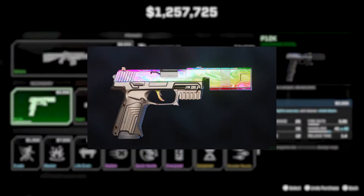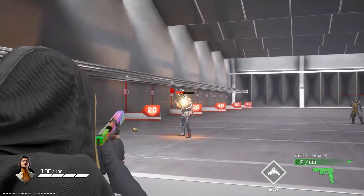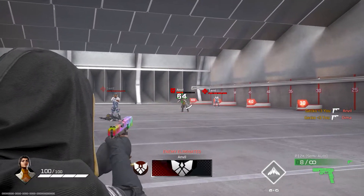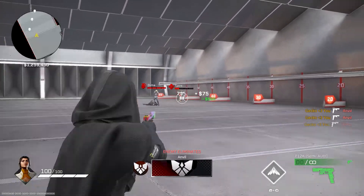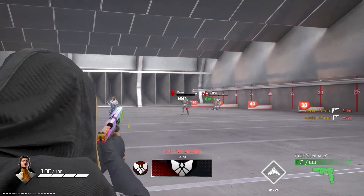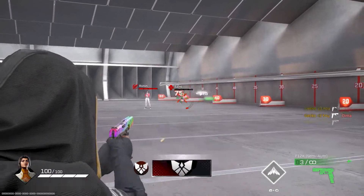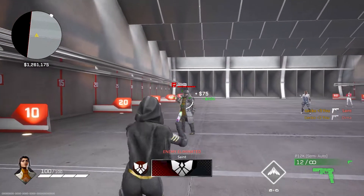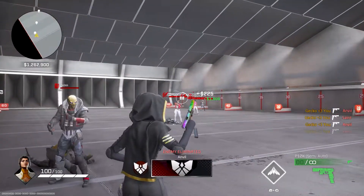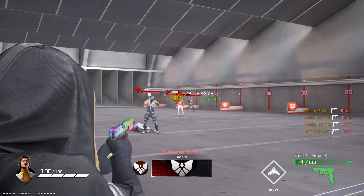The next pistol is going to be the P12K. This pistol doesn't shoot nearly as fast as the others I've been talking about, but it is one of the most accurate pistols in the game. It can kill two to three people with one clip with consistent headshots, or normally one to two people if you're hitting body shots. The downside is the firing rate — it's not the biggest deal, but if you get into an up close fight with someone using any of the other pistols, your chances of winning aren't that good. Personally this would be one of my last choices.